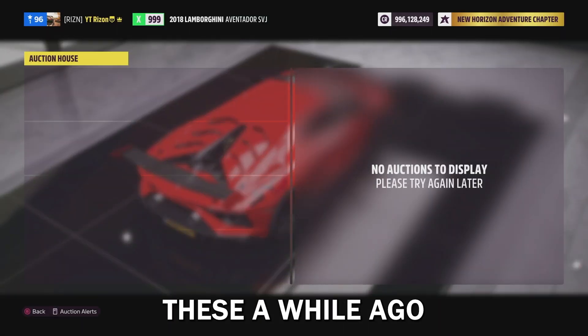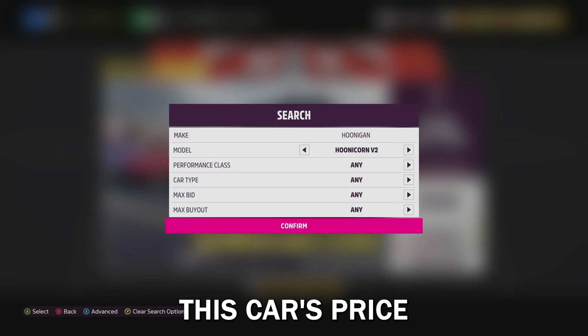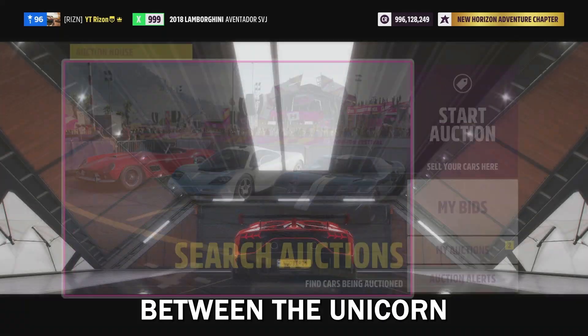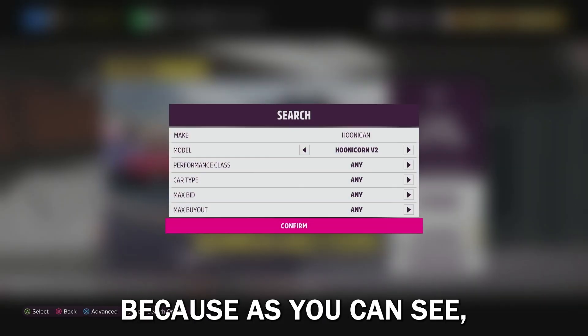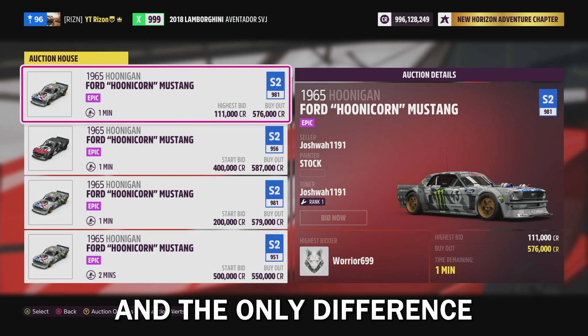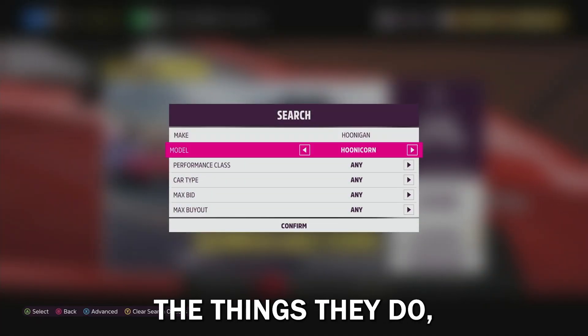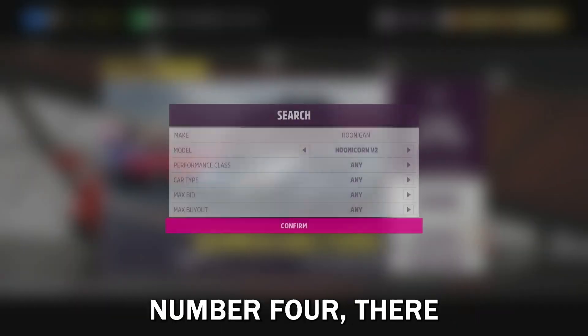It's definitely not the rarest on the list. At one point I had like nine or ten in my garage. The reason it's only number four is because so many people auction sniped these a while ago thinking the price would rise. I don't know why Forza locked this car's price — it has no business being rare. The only difference between the Hoonicorn and the V2 here is the times-eight skill multiplier. The regular one has a good amount coming up very cheap, at half a million.